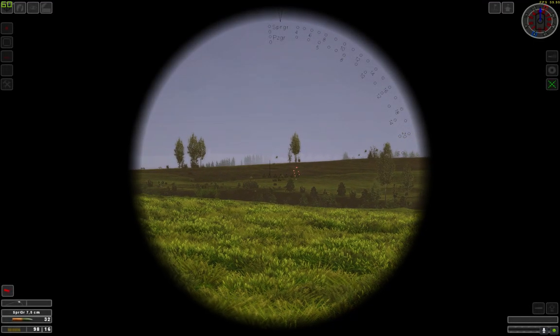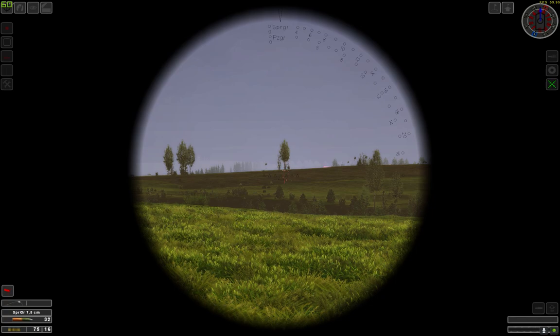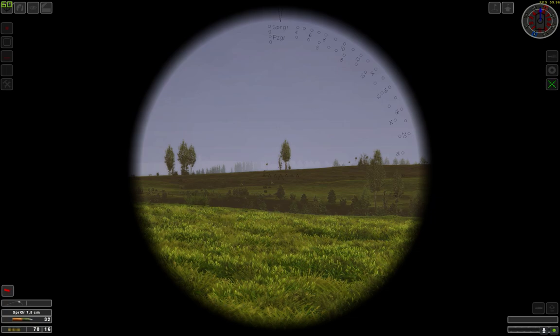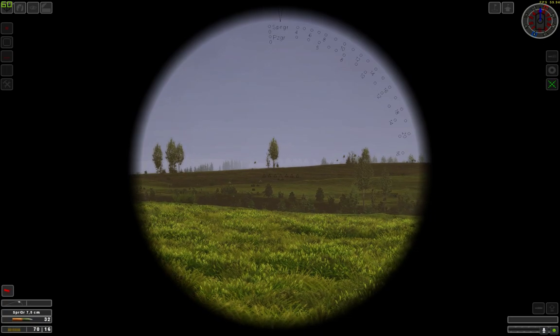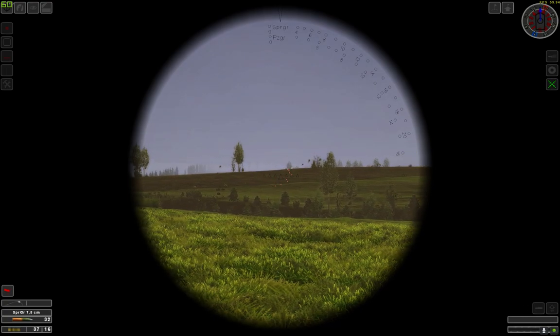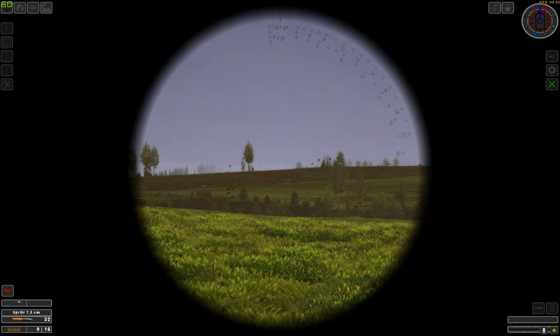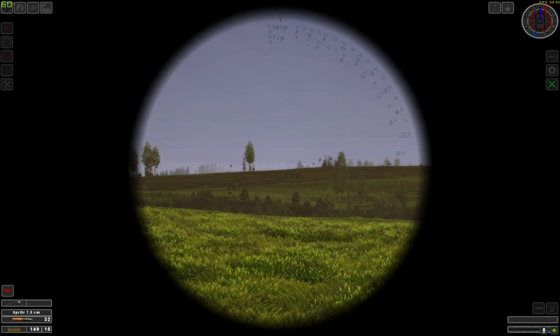Back to the gunner — the machine gun. If you empty out the magazine, it will reload automatically. The numbers at the bottom show the rounds in the current belt — 70 rounds — and the number of belts remaining, which is 16. If you empty this belt, it will reload another belt and you will have 15 belts remaining.